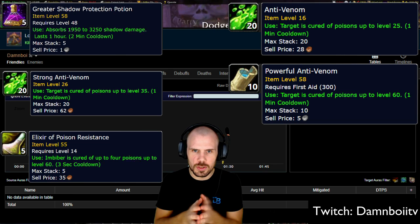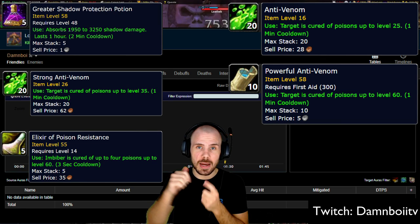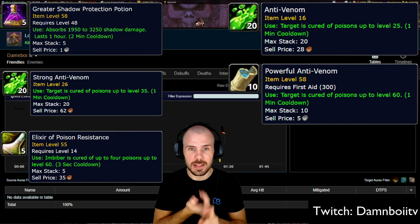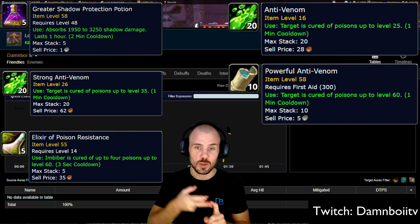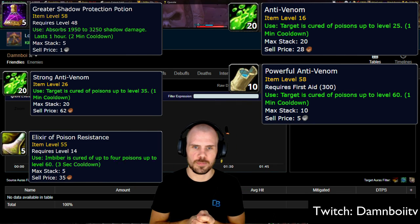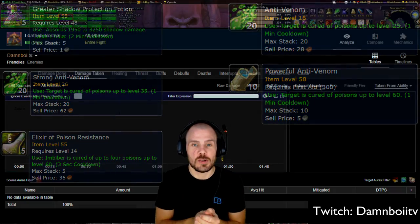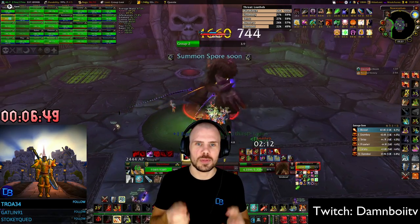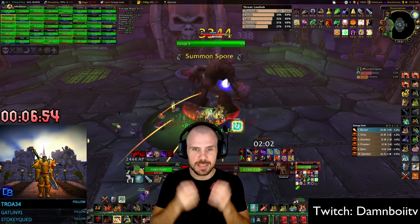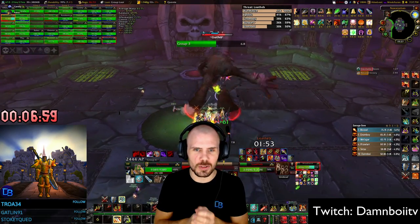So why do we dispel the poisons? By dispelling and pre-popping a Greater Shadow Protection Potion, we can actually use Mighty Rage at the start of the fight, again at 2 minutes in, and if needed again at the 4-minute mark — so we can use 3 Mighty Rage potions to boost our damage even further. Next up are the Spore Groups. To do maximum damage you want to get one of the first spores — this is crucial to getting higher DPS and higher parses.